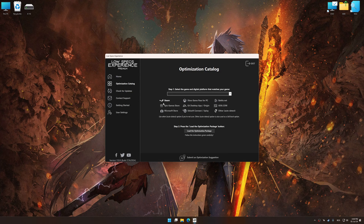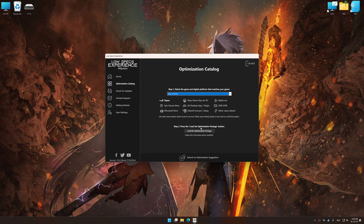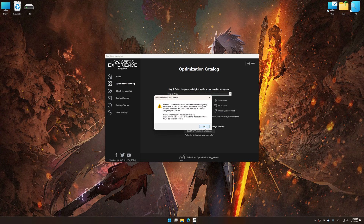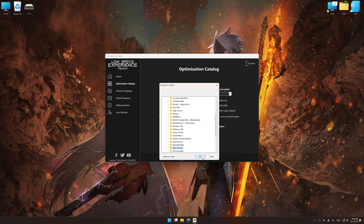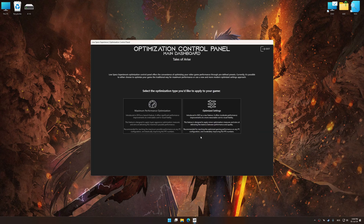Now select the optimization catalog, select the applicable digital platform, and then select Tales of Arise from this drop-down menu. Once done, press the Load the optimization package. If Low Specs Experience does not automatically detect a supported game version on your system, manually select the game installation directory, press OK, and the optimization control panel will load.